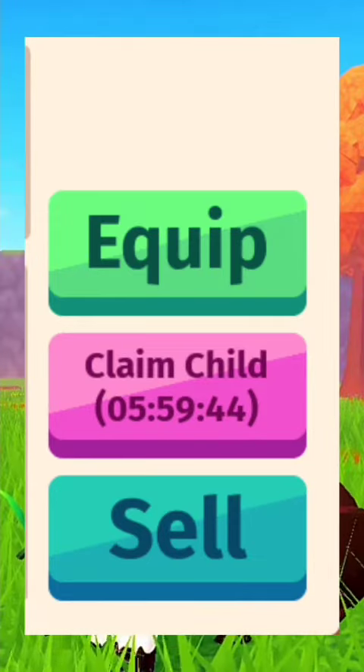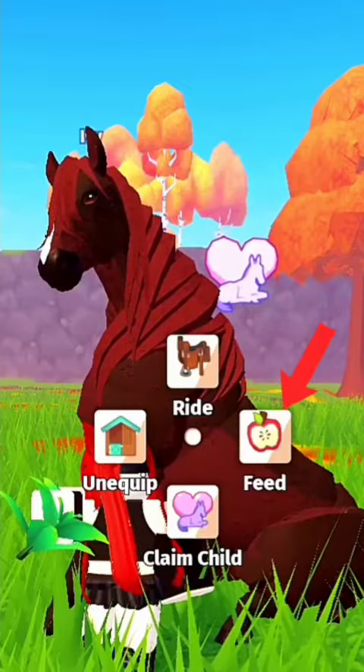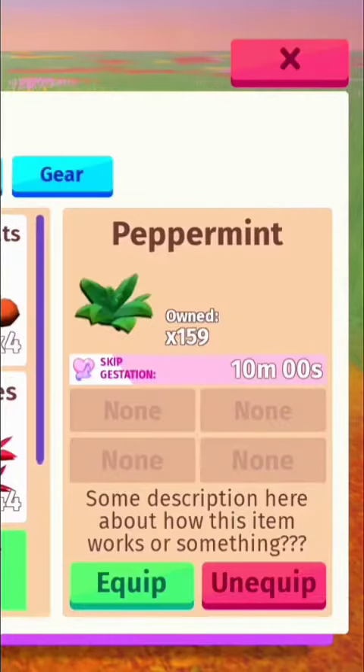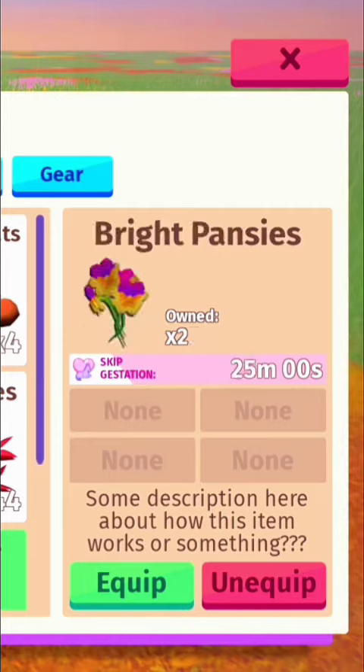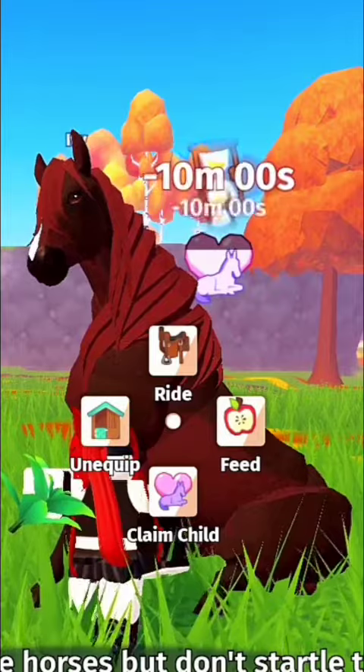Gestation can take up to 5 to 6 real life hours. You can make this process quicker by feeding your horse. Here are the various food items you can find in your inventory after collecting them. Each food item has different skip gestation times.